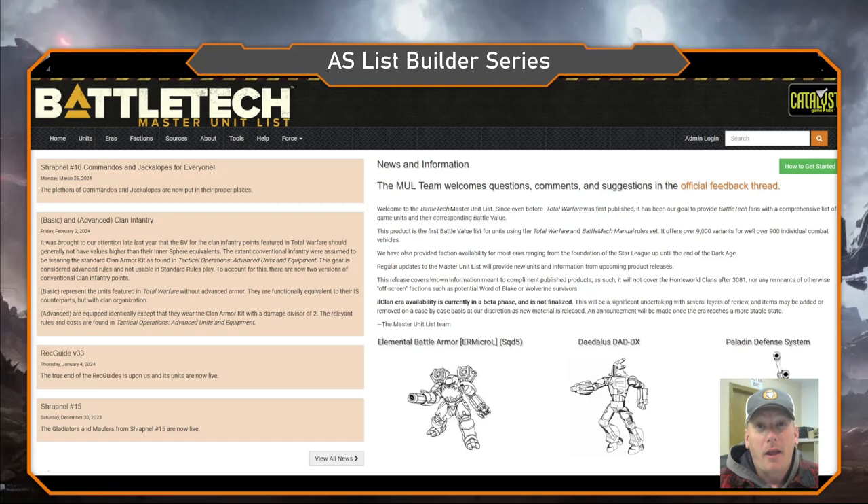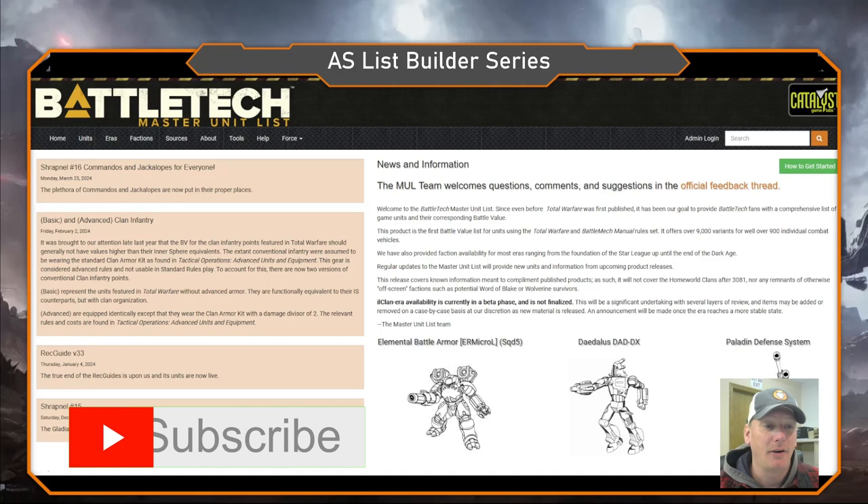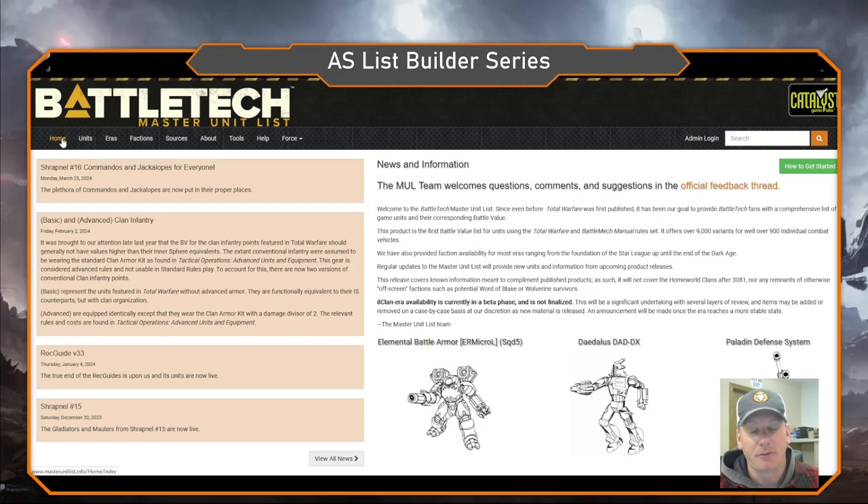Good morning, warriors of Wolf Net. This is Coach from the Wolf Net Radio podcast coming to you live today with another Alpha Strike list builder series. Today we're going to be talking about my Rossel Hog Dominion 350 list that we played last Thursday on Thursday Night Throwdown. We did something a little different this time — we did an aerospace test, testing out aerospace on the 350 format, which is new and not part of the standard rules.